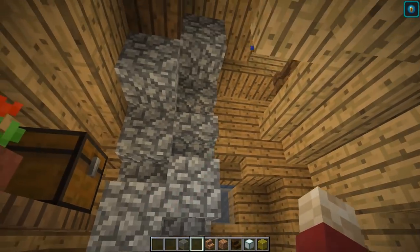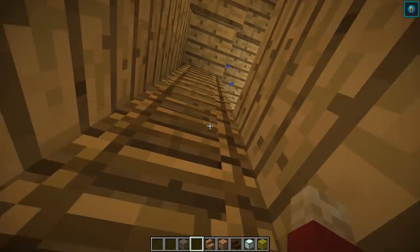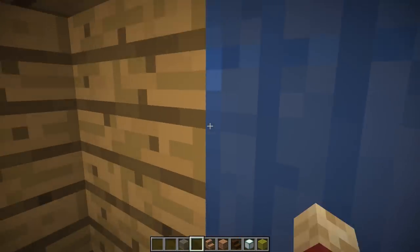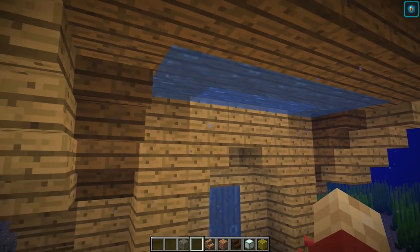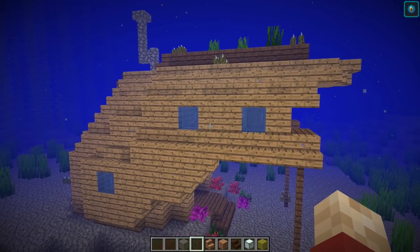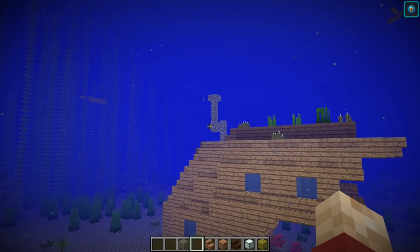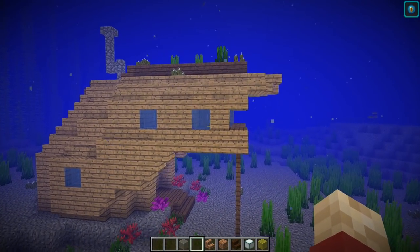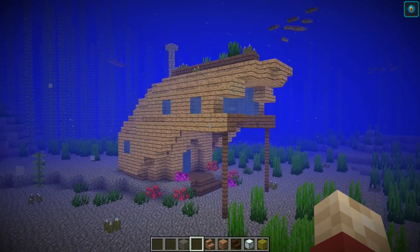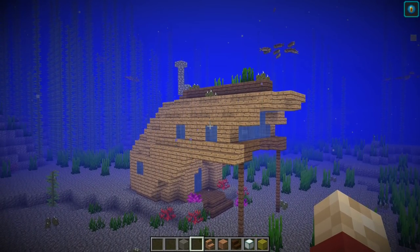Inside you get a really cozy little area full of wood where you can add everything you need. It even has enough space for a second little layer up top with your bed and everything else you might need. This is probably the cheapest shipwreck house in this video — only a few things are needed: a few sponges, or a bucket if you want to do it the long way, a chimney on top, and a few bits of glass and wood. It's a really simple build.